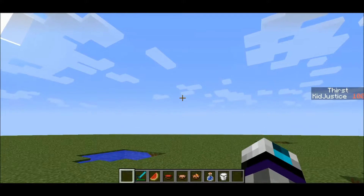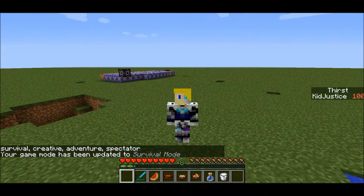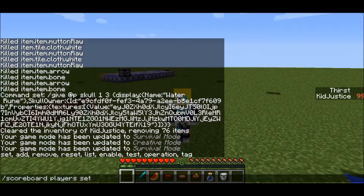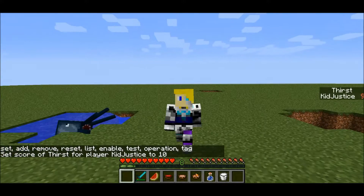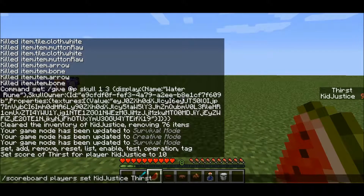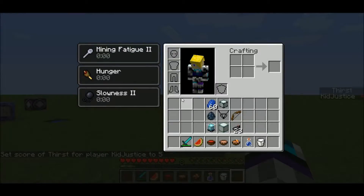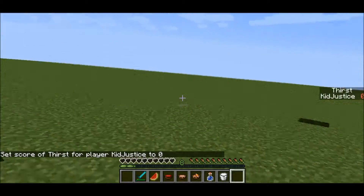So, thirst bar. Let me just go into survival so that it works. You can see it depletes. If I set it to 10, I'll start to get some effects that I don't like. If I set it to 5, it gets a little bit worse. And then when it goes to 0, that's when you're in trouble.